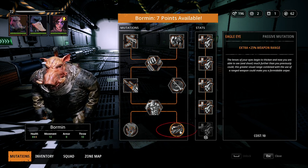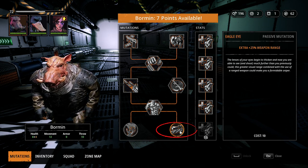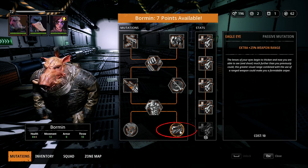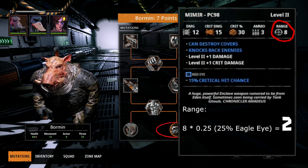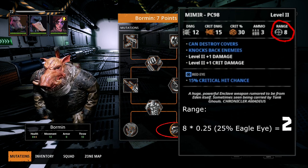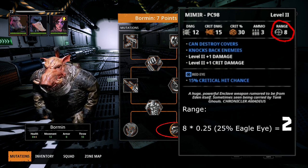Last but not least is Eagle Eye, which is another passive. Eagle Eye gives you an extra 25% weapon range. He will basically get 25% — one fourth — of a weapon's absolute range added on. For example, if you have a gun with eight range, you get two additional range points added onto it. That does help if he needs to shoot someone who is a little bit out of range. Eagle Eye is a good skill to have.